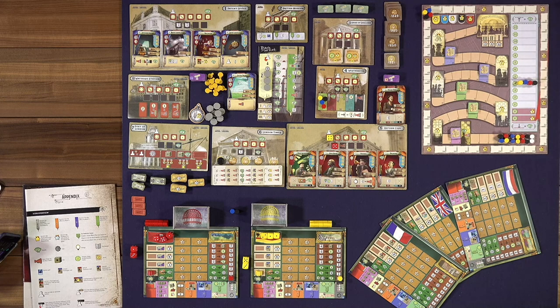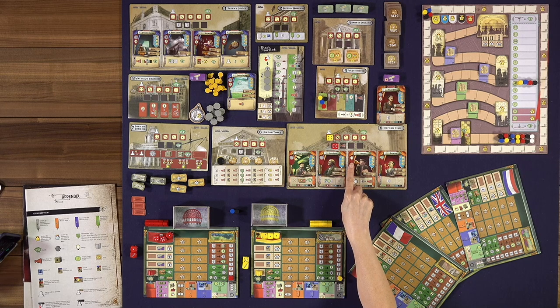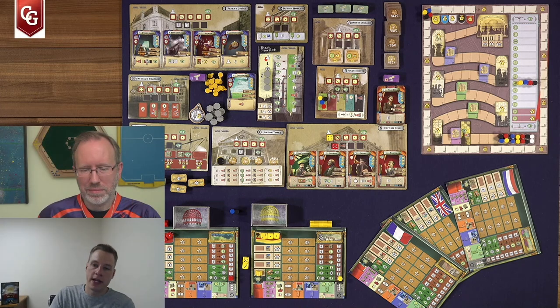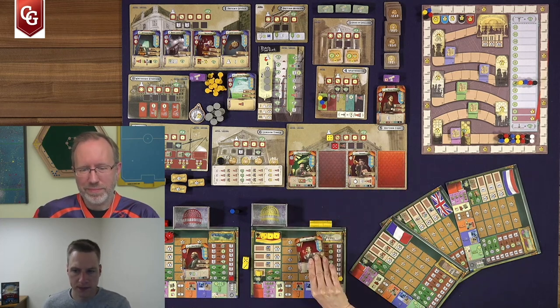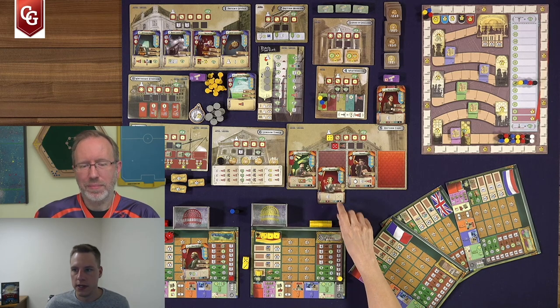Red then carries out the action at the Reform Club, which is acquiring a character. You choose any of the four available characters, but you must immediately pay for them — the cost is shown in the red banner on the top left of the card, usually one gear or two dollars. After red chooses, yellow gets to take a character as well. There are benefits listed across the bottom of each character card.